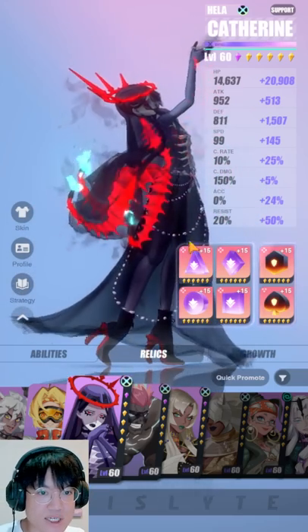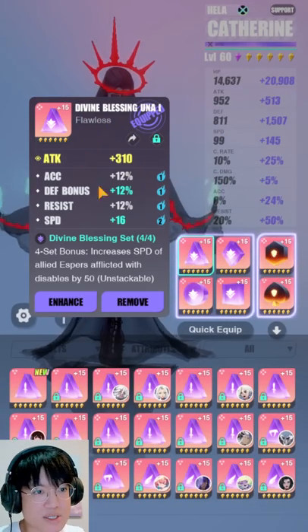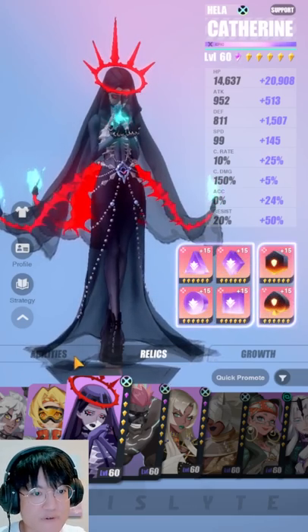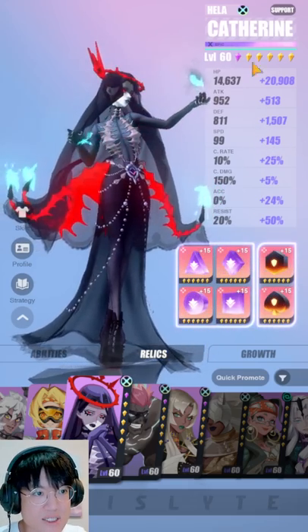And then now for Catherine — I do use her in Fafnir, and apart from Fafnir there is not much elsewhere. I'm using the Divine Blessing set on her. If you do not have Divine Blessing anymore because it is no longer available for farming, you can use Astro Witchcraft as well for the extra chance of removing debuffs on your team. The way you want to build her is to be super fast and just tanky, and that's all you need.